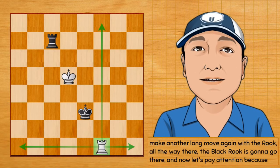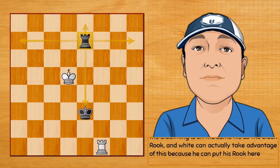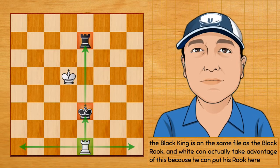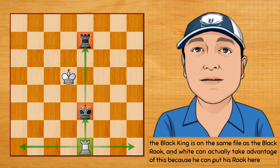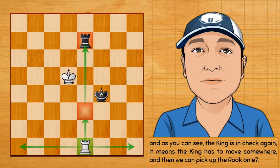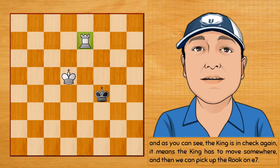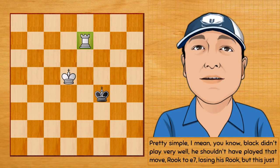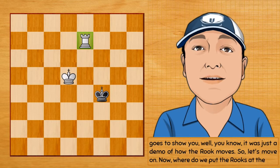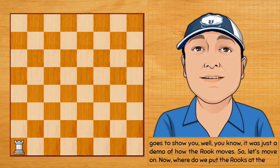The king is going to move somewhere, and now I'm going to make another long move with the rook all the way there. The black rook is going to go there. Now pay attention: the black king is on the same file as the black rook, and white can take advantage of this by putting his rook here. The king is in check again, it has to move, and then we can pick up the rook on e7. Black didn't play very well — he shouldn't have played rook to e7, losing his rook — but this was just a demo of how the rook moves.